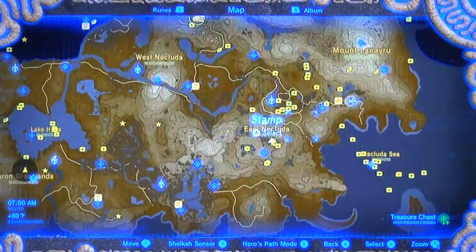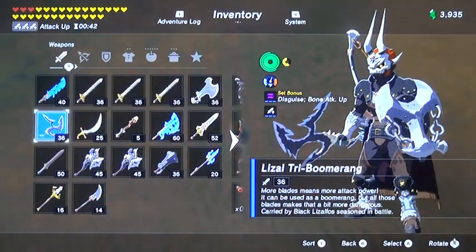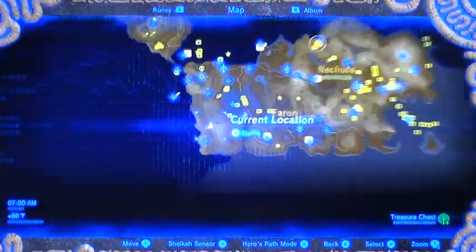We did so much stuff out near Hateno, folks. Lots of stuff to do, lots of stuff to kill, lots of great weaponry. Just look at our inventory now — some really good bows going on. So what did we do? How did we get here? What did we pick up?